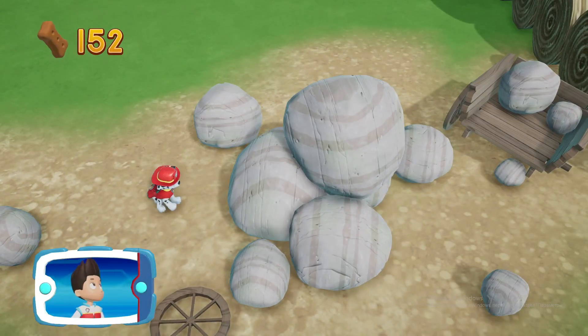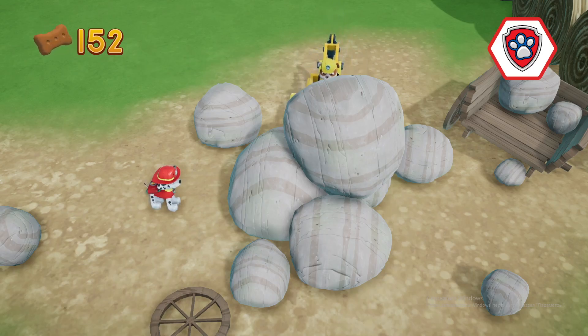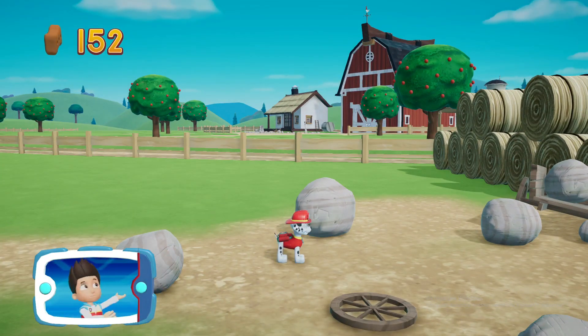These rocks are blocking the path. We need Rubble to use his digger to move them. Choose which Pup Ability. All right, now we can keep moving.